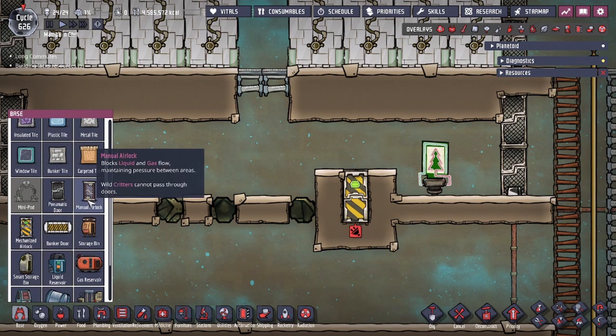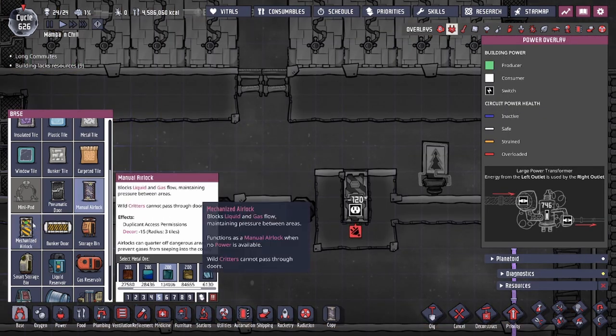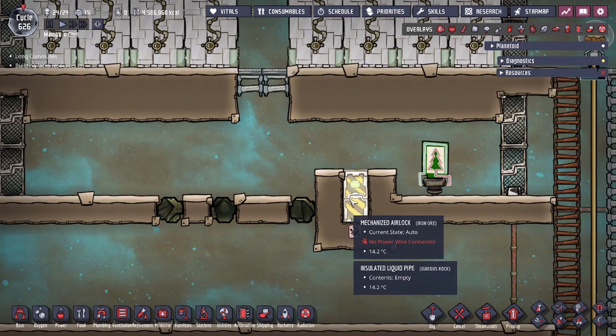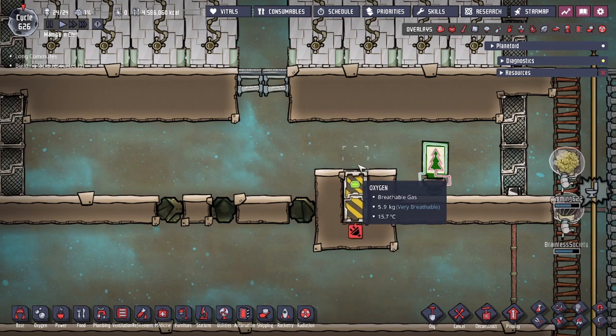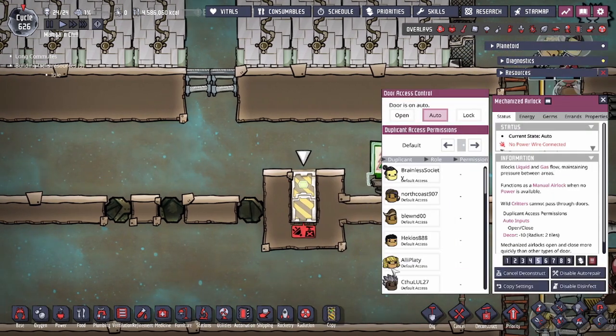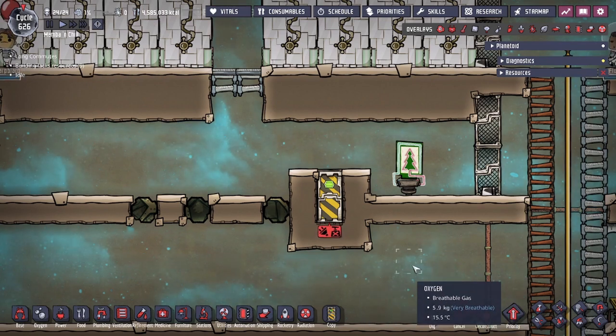The only doors you can choose for this are the manual airlock and the mechanized airlock — it has to be either or. The nomadic door will not work. In our case we're choosing iron, and what you do is build that here and then deconstruct it. I'll set this to priority nine so that one of my duplicants will deconstruct it.